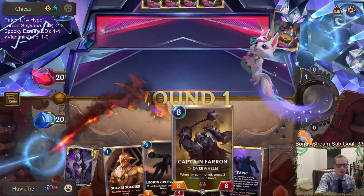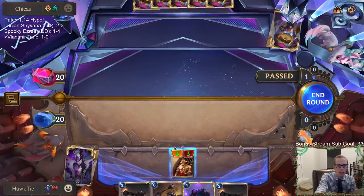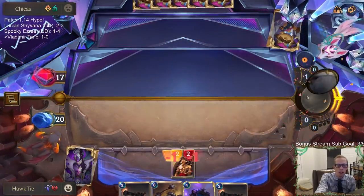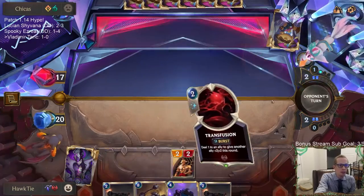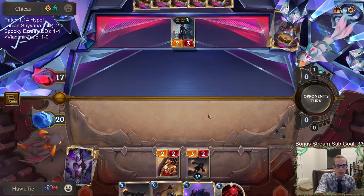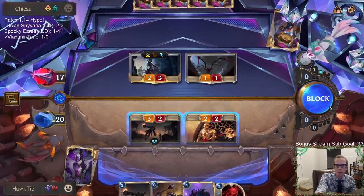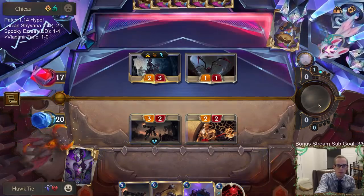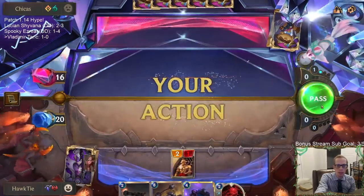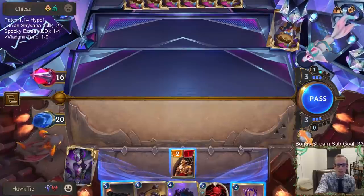I don't expect Ezreal to be meta in like a week from now. I think people will realize that Ezreal is not very good. Like, how does an Ezreal deck ever beat mid-range Frostbite? I don't think they can. Mid-range Frostbite makes threats that are just too big - they're way too good against damage-based things. You have your Culling Strikes and Reckonings, Frostbites and all that kind of stuff.